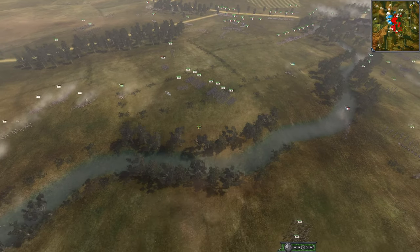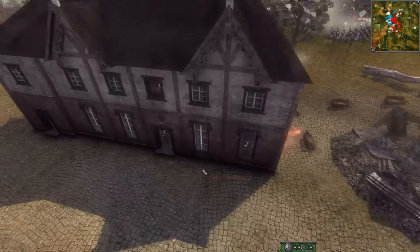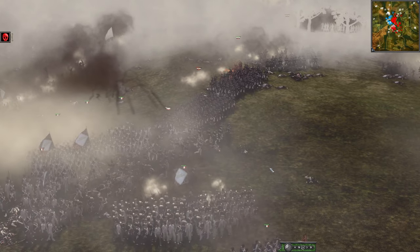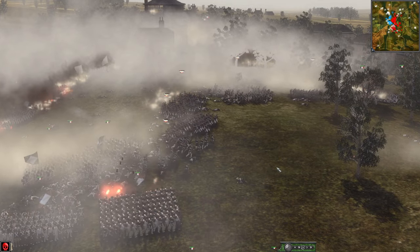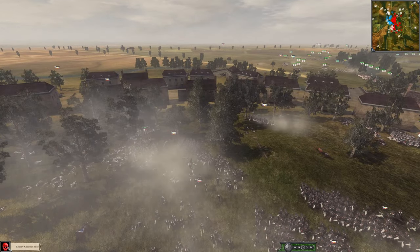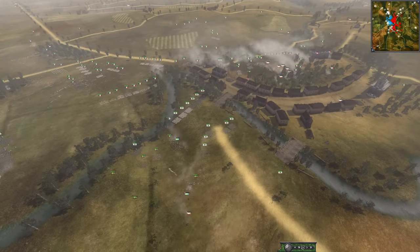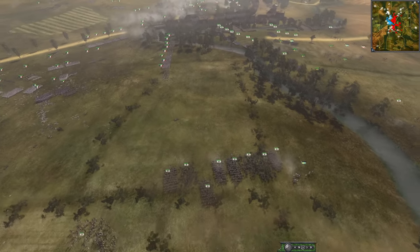Prussia got away and they actually have a unit here in this line of communications - these guys may inflict some heavy losses on the French as they advance. Holy smokes, look at this Russian last stand. There's the mass rout. Now Prussia has to deal with two river crossings. What is Prussia doing? Prussia, reunite with your ally - don't isolate yourselves. Why are they doing this? Maybe they're trying to put pressure on this French army, thinking they can take on just this one French unit.